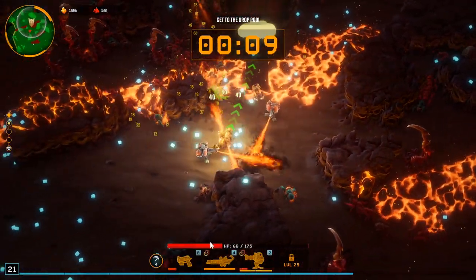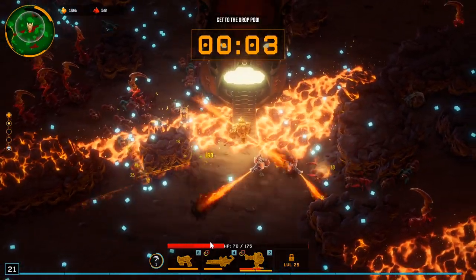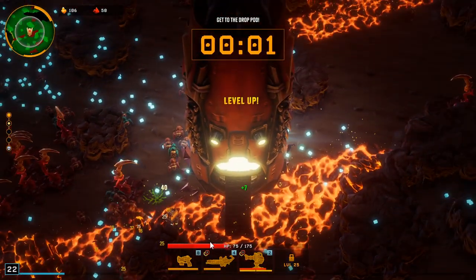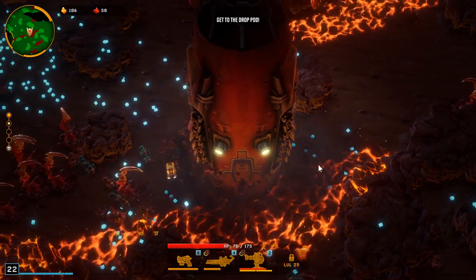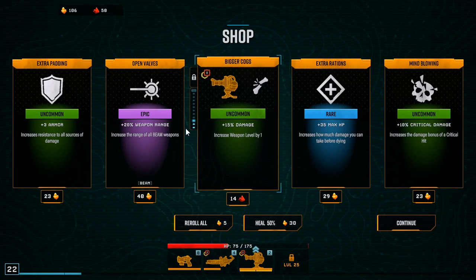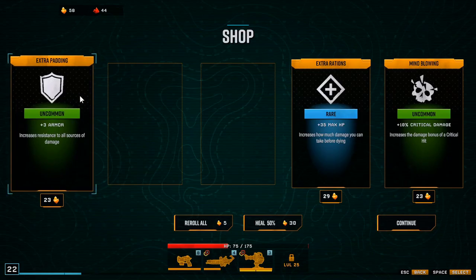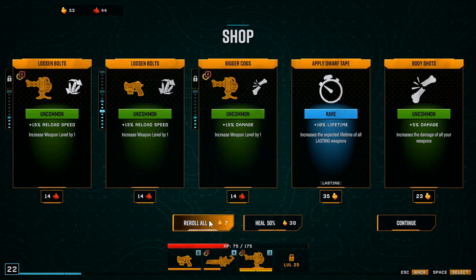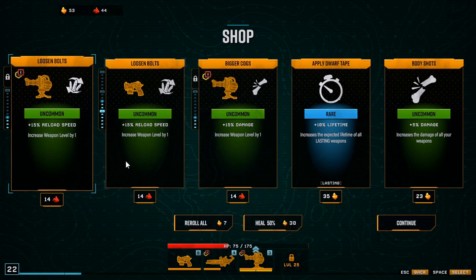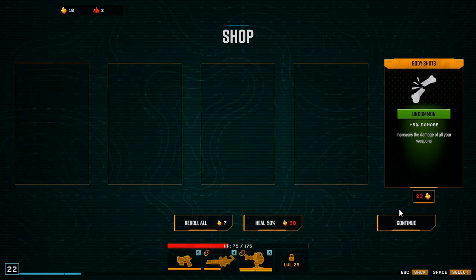I need more guns. We got a couple seconds. We need pickup radius. I'll go crit chance. Weapon range. Our armor's up to 19. I definitely want reload speed and damage — sure, I guess I'll go lifetime.